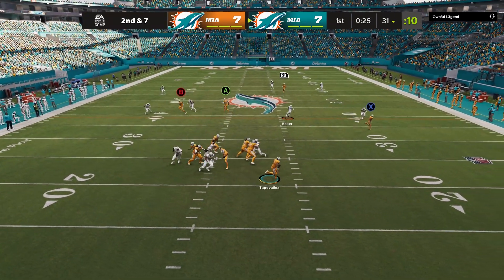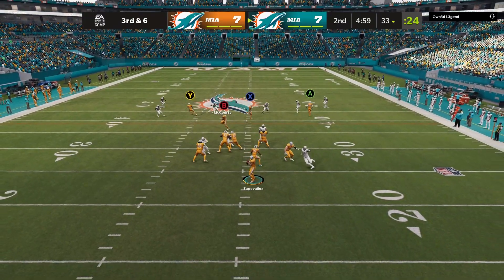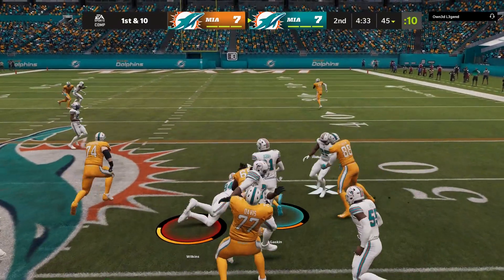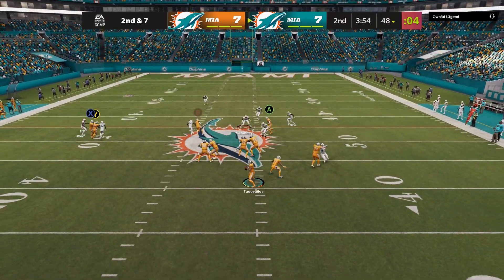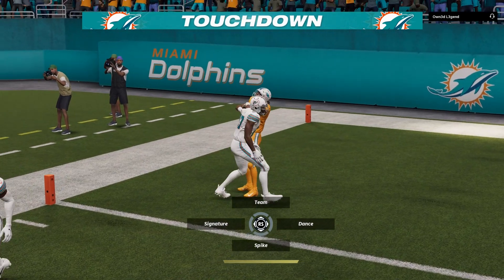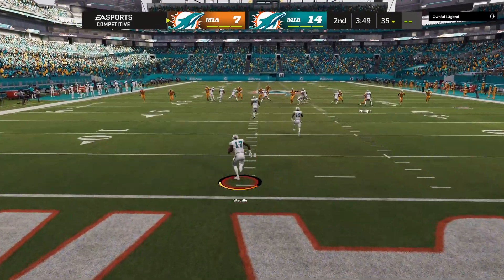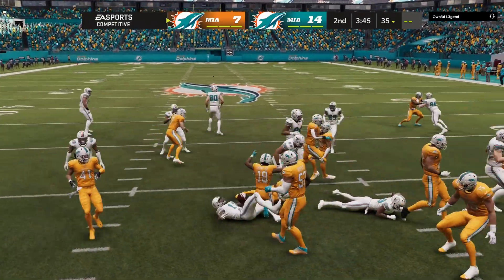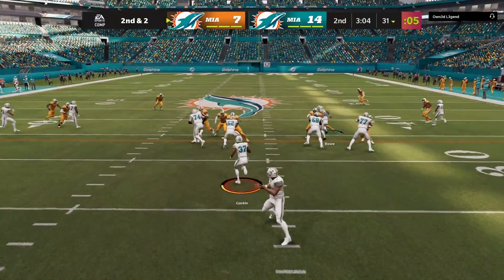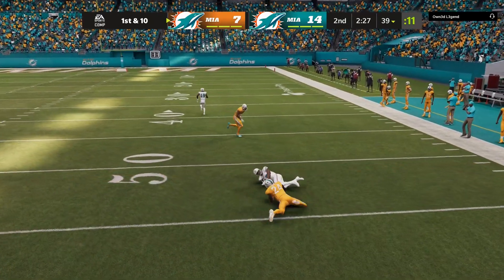Beautiful pocket presence right here. I didn't really get the reroute I wanted. Third and six — we go to the right side and get the first down. I noticed he's playing man-to-man, we got deep up top again, and Waddle gets another touchdown. He's just too fast — 97 speed and he is so electric. We score our second touchdown with the rookie quarterback — Tua Tagovailoa. I'm not sure how to pronounce that, but he's throwing crispy ones.